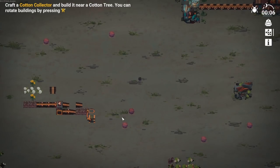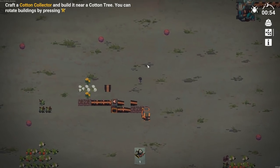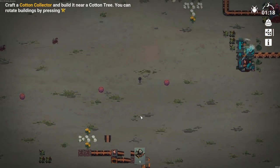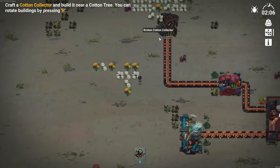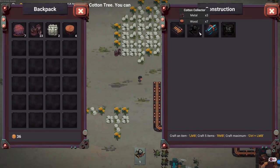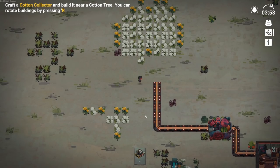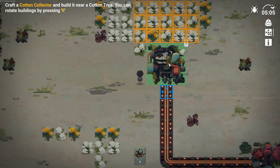There it is - cotton collector under construction now. Let's grab some more cotton balls. I could probably salvage all this stuff, but let's just leave it for now because we might need to build something down there. So I guess we can reclaim this too - we get a little bit of material from that as well. Did we construct it? Oh yeah, it's done. There it is.